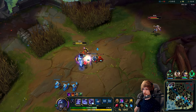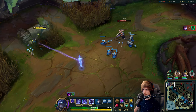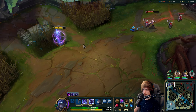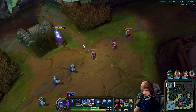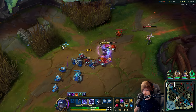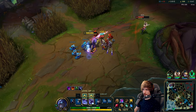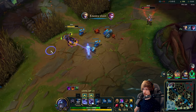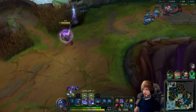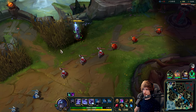Her combo shouldn't be beating me anymore. Let's walk back — she's probably baiting. Let me just shove this out — I want to see if she stays around. Now's the time to be a little careful. She plays very aggressively which could mean somebody could be nearby right now. We don't have a lot of vision — I could be placing a ward down, which is an option.